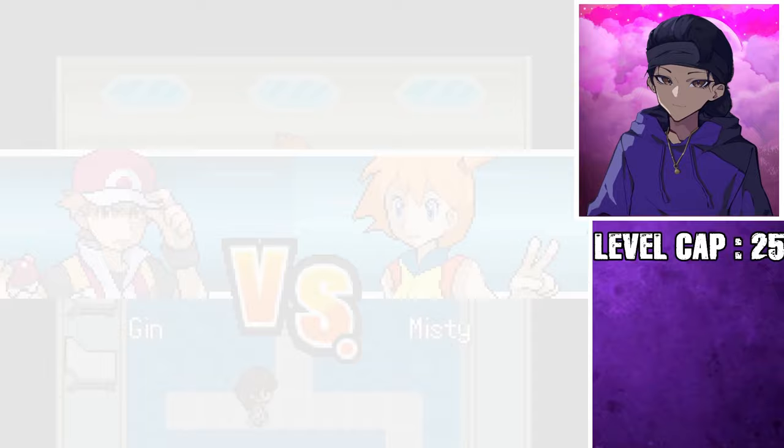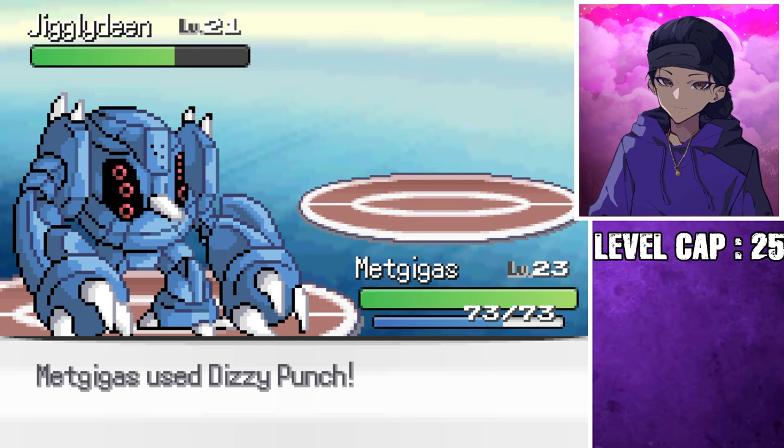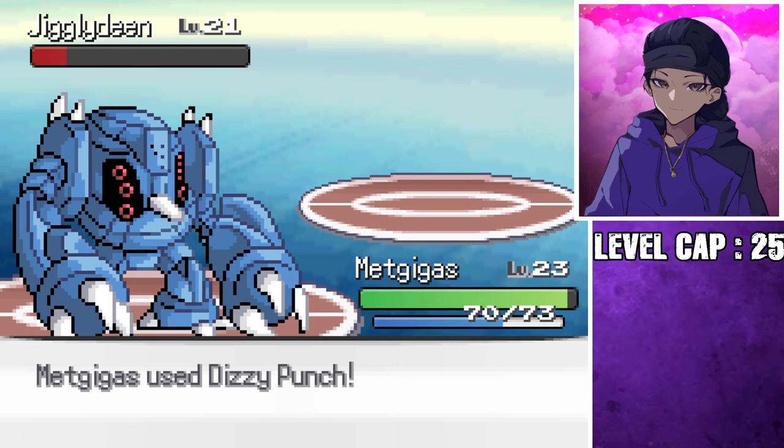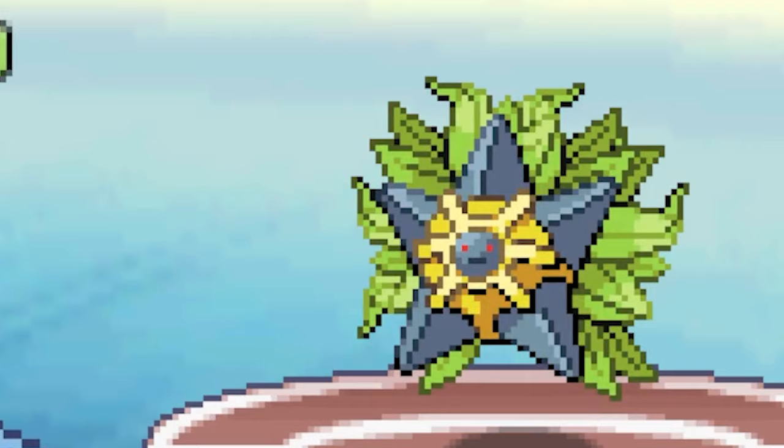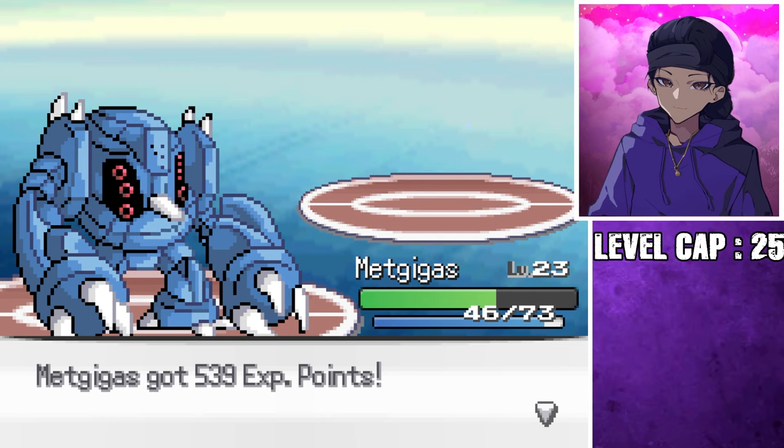Jiggly Dean — oh God. Metagigas, just do your thing. One Dizzy Punch to end it all. Actually, you know what? You live. Fair enough. I'm just going to use Knock Off first. Cute Charm — I'm genderless, you can't get me. Oddish — that's a lot of bush right there. But I've watched for you. One Dizzy Punch. You're tanking it, but it doesn't matter. Metagigas — this is just too strong.